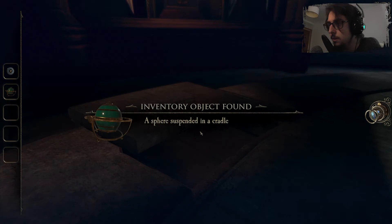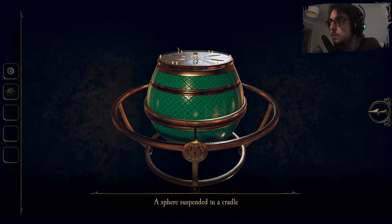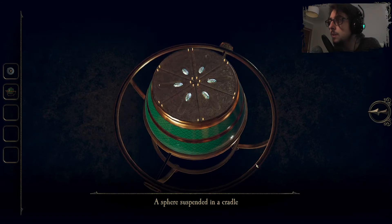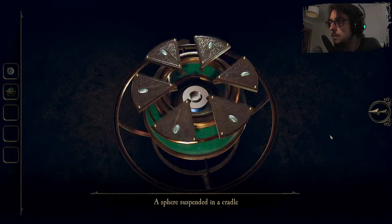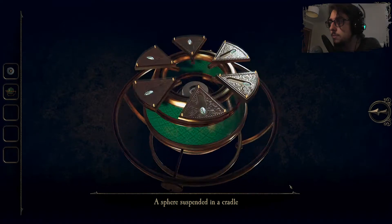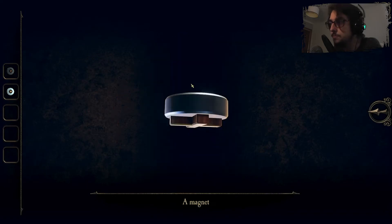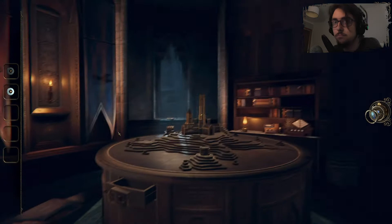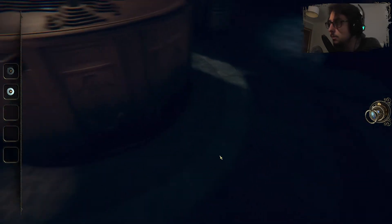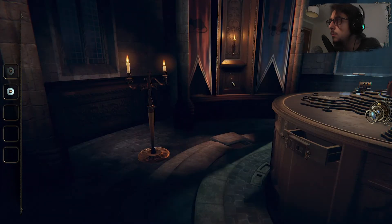Oh hello — a sphere suspended in a cradle. I'm not trying to interact with it but sure, let's spin it because that appears to do something. Another magnet — wonderful, with another cross. Yep.